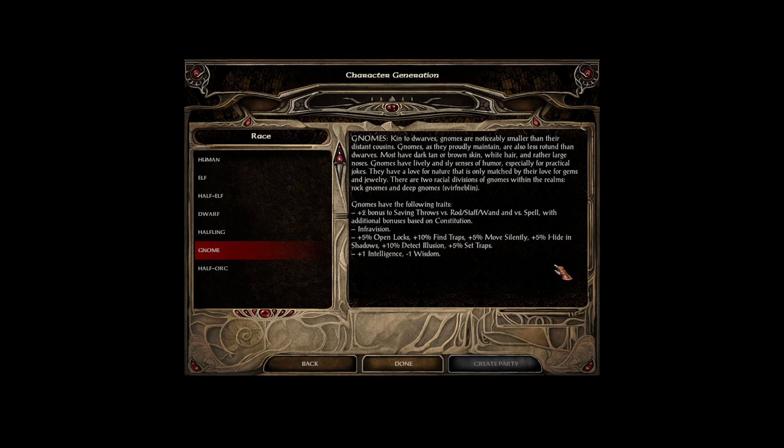Gnomes are the race that I don't know of anyone who likes to play them, but they are akin to the dwarves — noticeably smaller than their distant cousins. They proudly maintain that they are less rotund than dwarves, and most have dark tan or brown skin with white hair and rather large noses. They have a lively and sly sense of humor, especially for practical jokes, and a love of nature matched only by their love of gems and jewelry. There are two racial divisions of gnomes: the rock gnomes and deep gnomes, also known as the Svirfneblin.